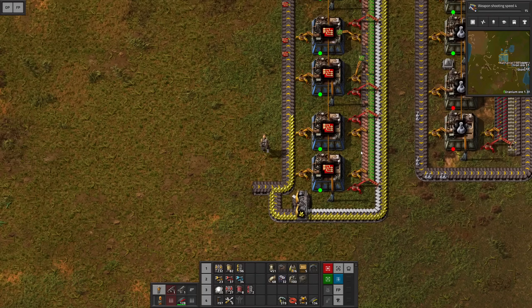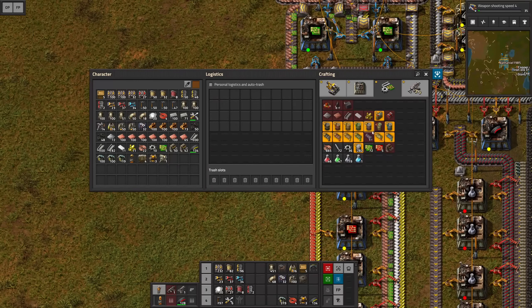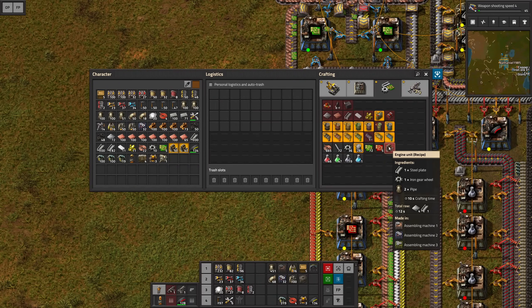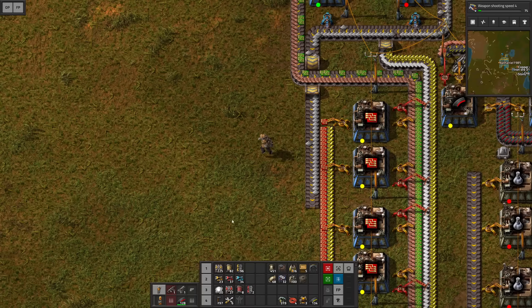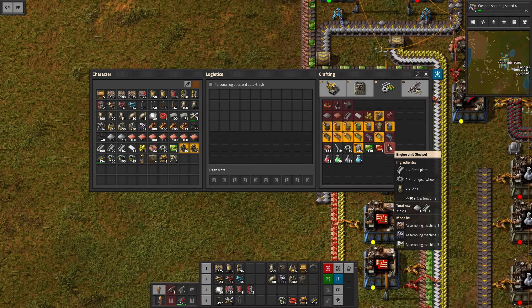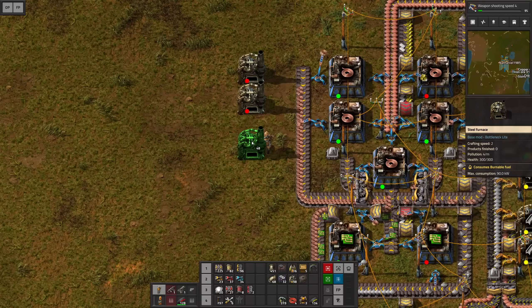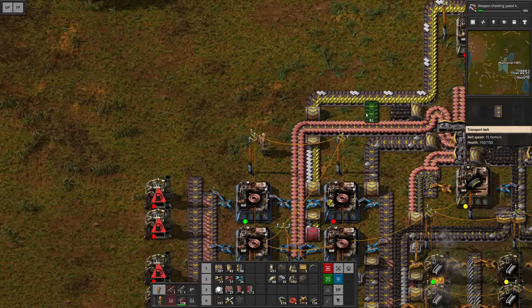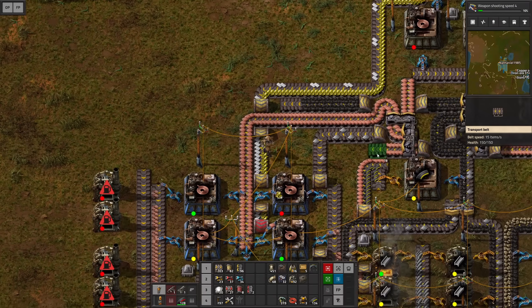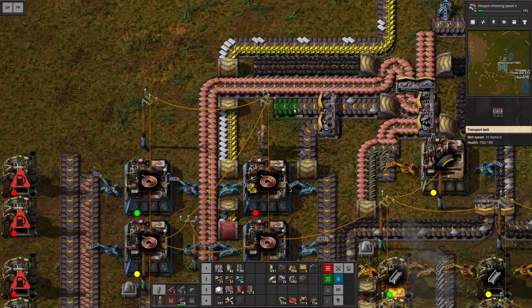That combination is for the chemical science pack: sulfur, advanced circuits, and engine units. So we need to take care of the engine units. For them we need steel plates, iron gear wheels, and pipes. We could input the steel right there — we need eight steel furnaces in order to make this work. Materials coming in here with some coal and some iron. Of course we will have to increase the amount of iron we're getting, but don't worry about that just yet.